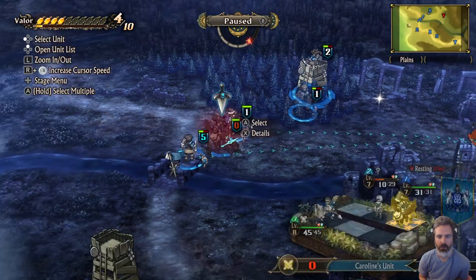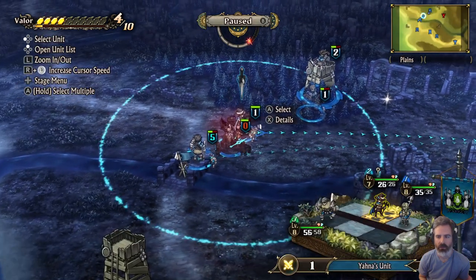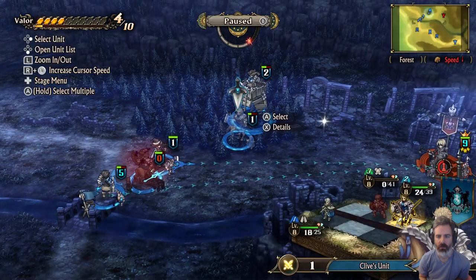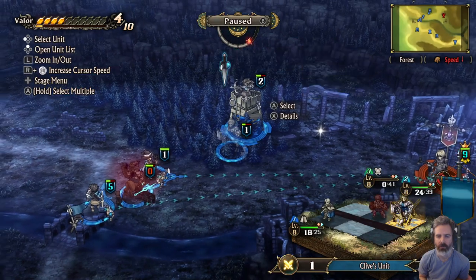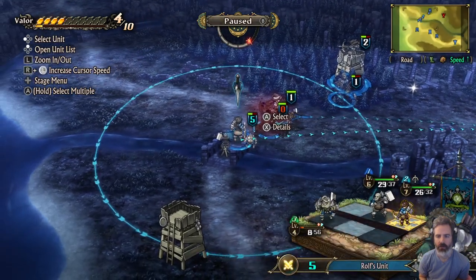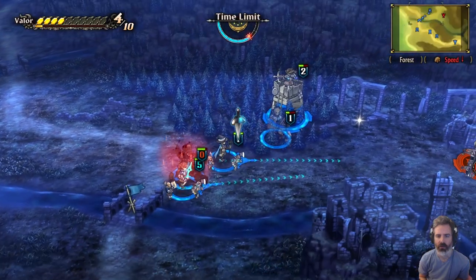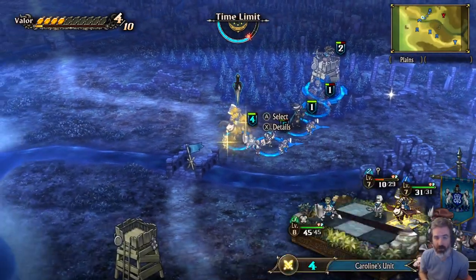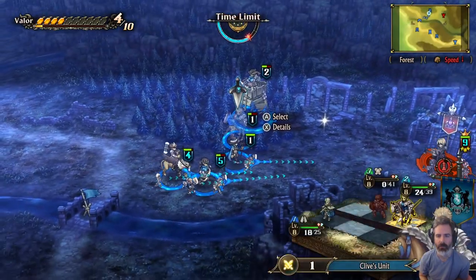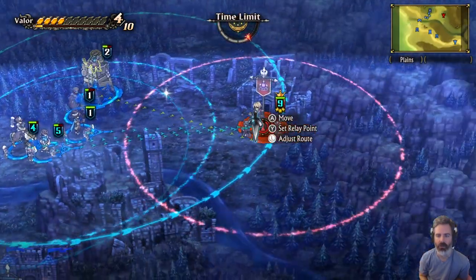We'll leave Clive back — see if the guys get some XP. Basically everyone's maxed out except the two archer units, but anyway. Maybe we'll just take them all in, as long as we don't wipe on them.